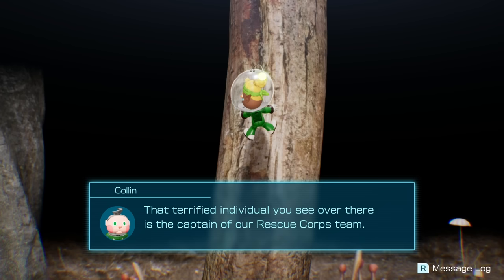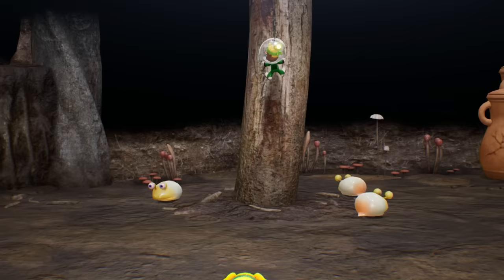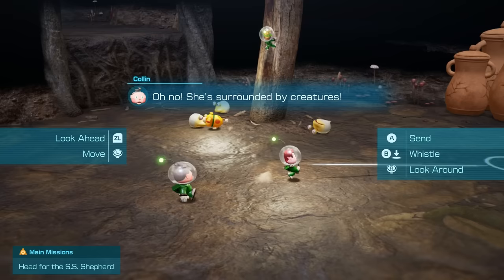What a place to find the captain! That terrified individual you see over there is the captain of our rescue corps team. Look sharp, Zach Scott — the captain comes from a long line of rescue officers. This is no time for a history lesson. Hurry up and do something. Send it — go get it! Surrounded by creatures, not a problem.